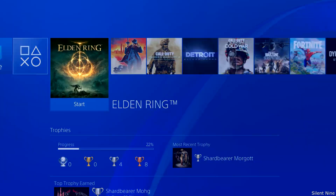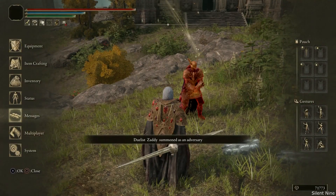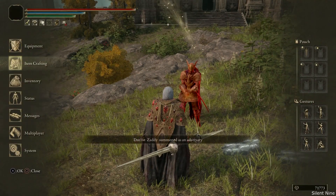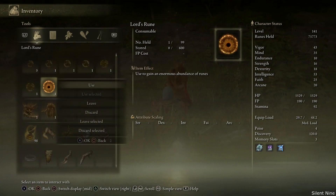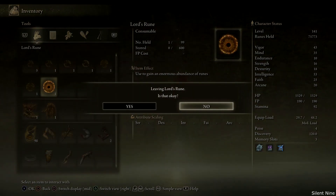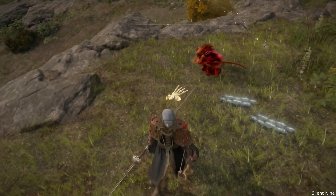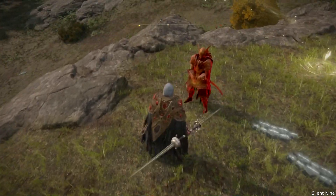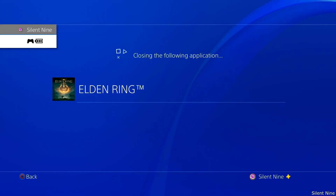Go back into Elden Ring. Once you're in, have somebody join you. Once he's done joining, you want to drop that lord rune for him — go to lord runes and press 'leave,' then simply drop the lord rune and have your friend pick it up. Once you're done doing that, close your application. Your friend is gonna have that lord rune and you are not.